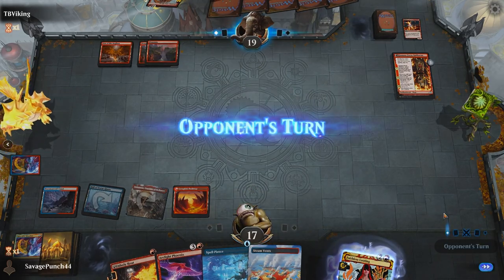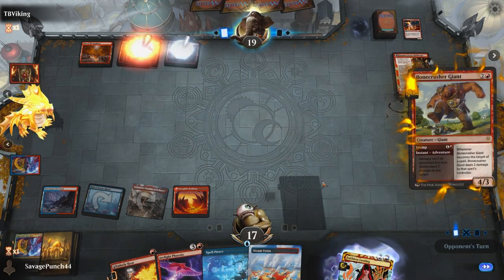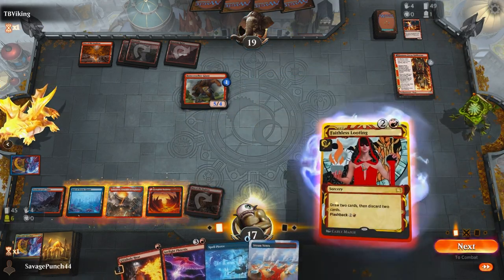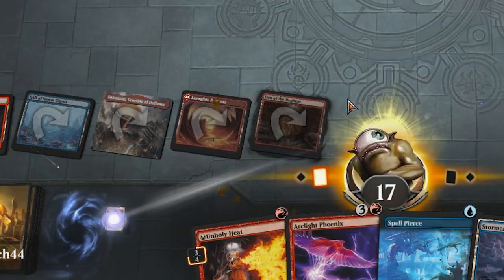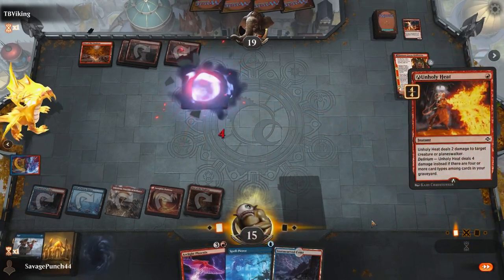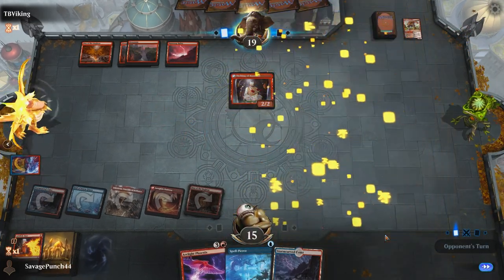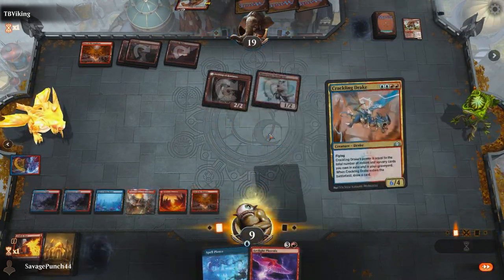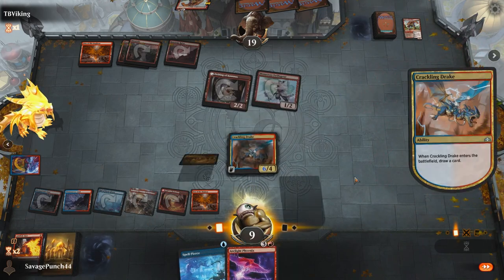We play our exiled land and pass the turn. They play a Ramunap Ruins into Bonecrusher Giant, getting the +1 counter from Kumano Faces Kakkazan. We draw and play land number 5 and flashback Faithless Looting, making sure to get Delirium online. We Unholy Heat the Bonecrusher, taking 2 damage from its triggered ability. Our opponent flips the Etchings of Kumano, plays a Monastery Swiftspear, and stomps us in combat, dropping us to 9 life. We draw, then cast a Crackling Drake, getting another Phoenix.